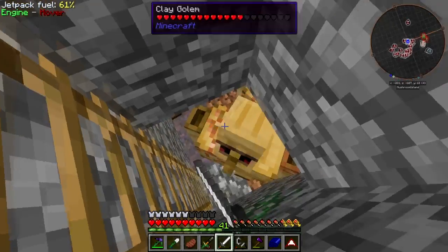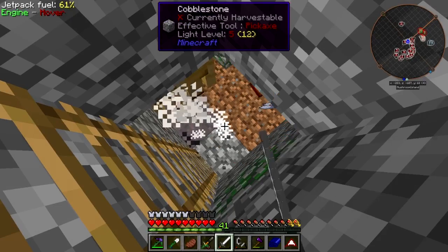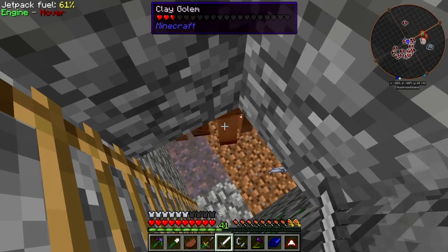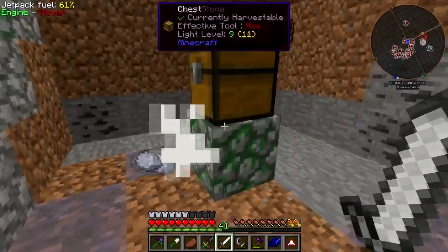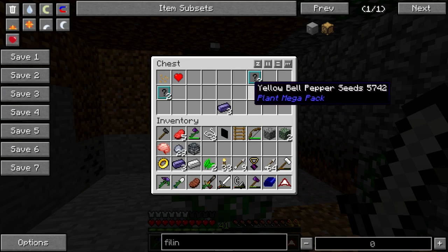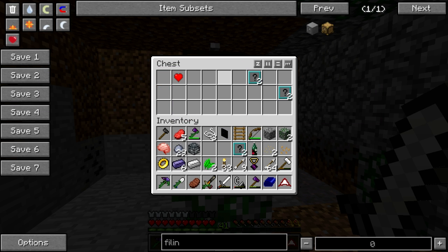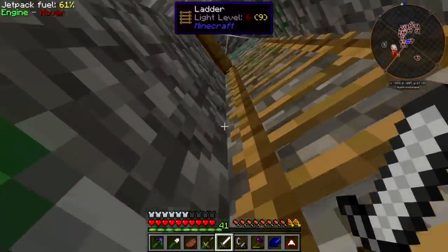So why specifically am I looking in the mushroom biomes for these things? Well, because hostile mobs generally — unless they are part of the furniture, like these guys — don't spawn in mushroom biomes. So that's less random awfulness spawning that I have to worry about. The dimlets I don't so much care about, but I'll take them anyway. We'll throw them at the Department of Extradimensional Research whenever that happens.